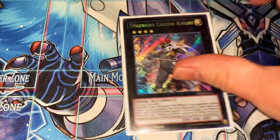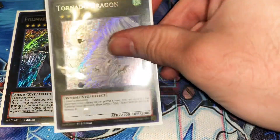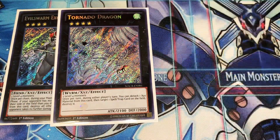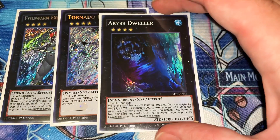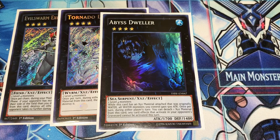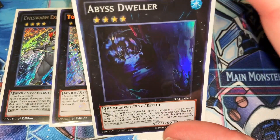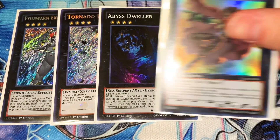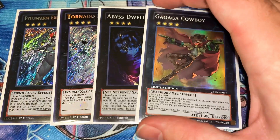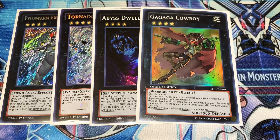For the rest we do all rank fours: Evil Swarm Exciton Knight, Tornado Dragon — most of you guys know what all of these do. Abyss Dweller especially — that card has always come and gone throughout the meta, especially back when Shaddolls and BA were going around. And Cowboy.